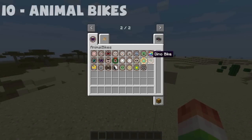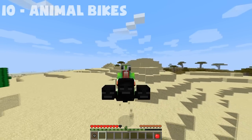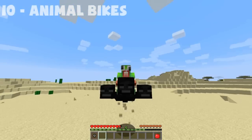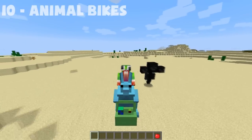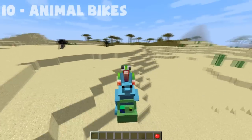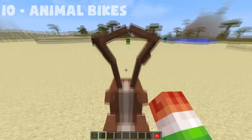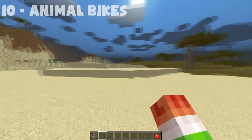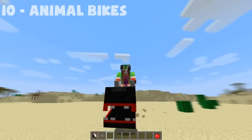Here is the Animal Bikes Mod. It allows you to ride all animals in the game, plus a few extra mobs they add in. Here I'm riding a Wither — yes, it's actually not killing me, I'm riding it. Here is an Easter Bunny that drops little TNT things, a Reindeer, and you can even ride a Silverfish. Who doesn't want to ride a Silverfish?